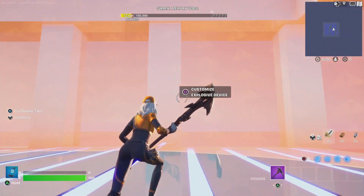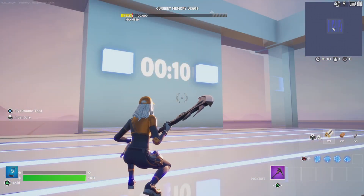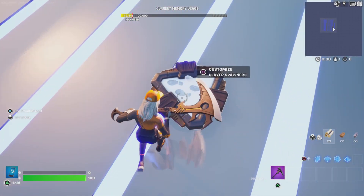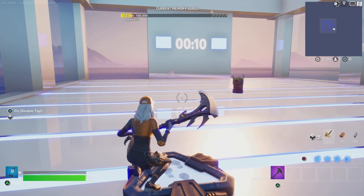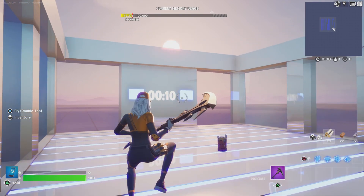I built a really simplistic box fight arena for this tutorial. Creating this build reset mechanic is going to be super easy. First, let's go over the devices you're going to need. You want to make sure players spawn in the area you want — for this tutorial I'm using a player spawner pad so when the game starts they start right here. You can also use a pregame with a teleporter and have them start here after the timer ends.